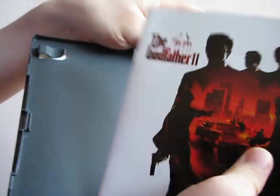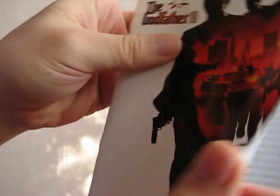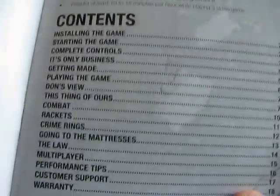Here's the manual. It has a code on the back, so I'm not going to show you that. However, I am going to show you some images from the manual. The controls. The manual is in black and white.